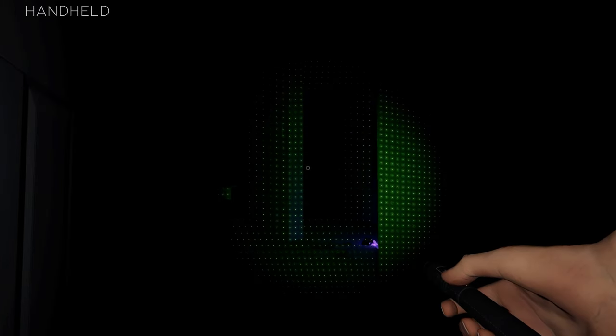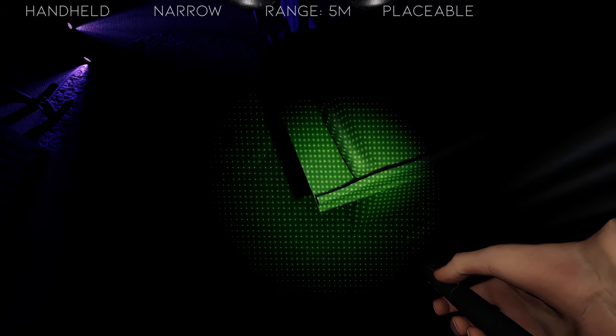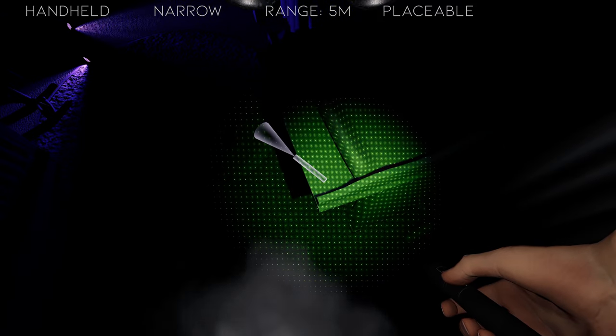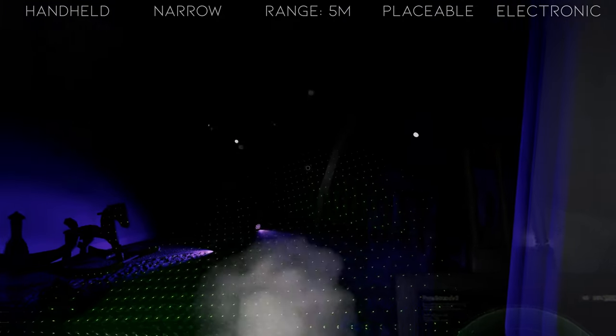The Tier 1 Dots is a handheld laser pin with a narrow spotlight in a range of 5 meters. It is placeable, although getting dots evidence this way is quite difficult. It is an electronic, so it should not be left on when not in use or held when the ghost is hunting.